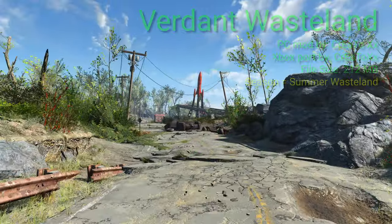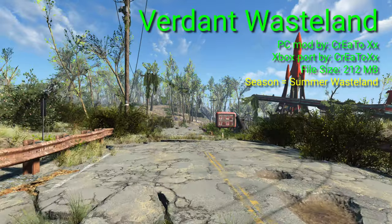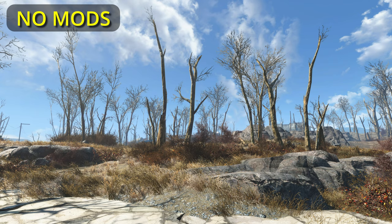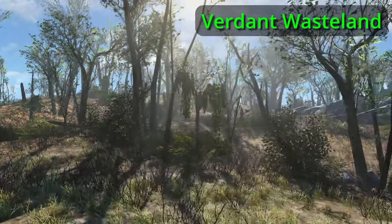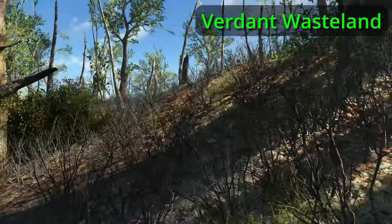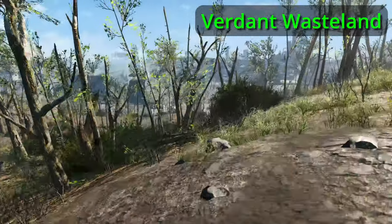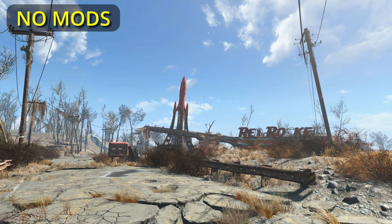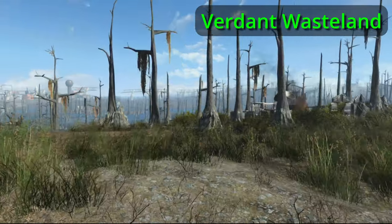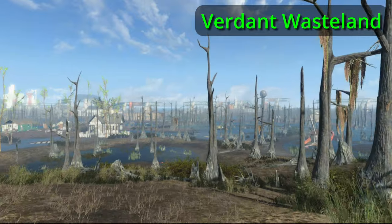Number seven on my list is Verdant Wasteland. This mod aims to set Fallout 4 in summer, turning the October wasteland into a June verdant wasteland. It retextures all grass, plant, and tree types, and adds new flowers and leaves to foliage. To quote the mod notes, you'll see roses in blossom, brambles carrying fruit, dark green vine leaves, verdant and vibrant versions of iodex which is holly, vernon, evergreen, bruxus, elms, maple, and much more. The variety of new plants is impressive, and it doesn't add any extra trees, so foliage density should be the same as the vanilla game.